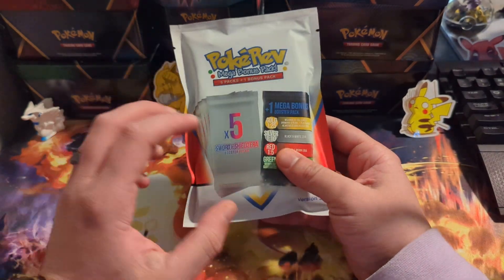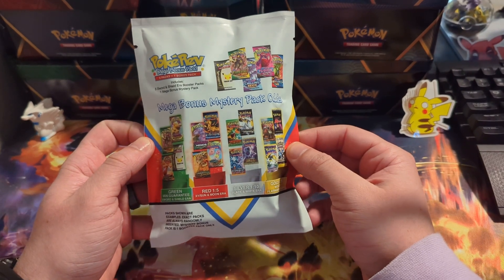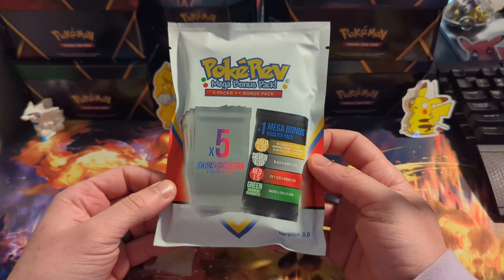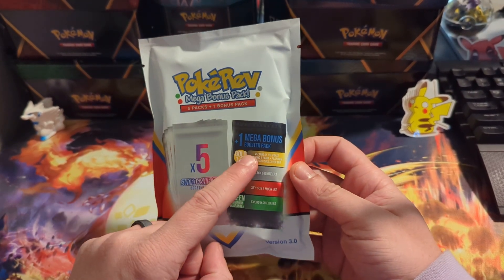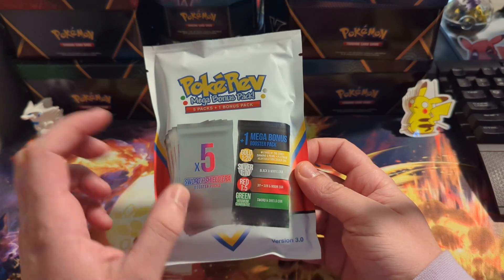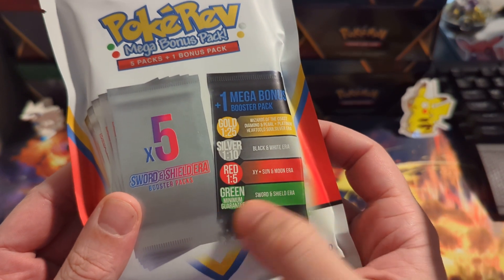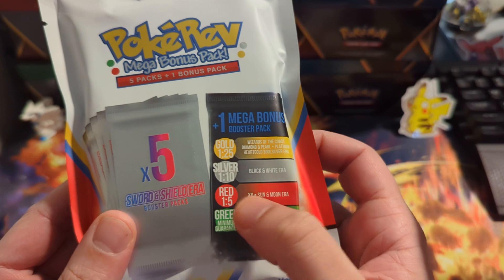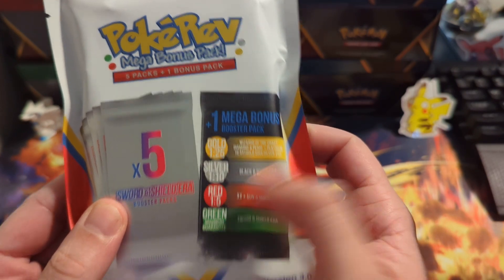Welcome back YouTube, it's your boy back at it with another video. As you can see I got the Pokey Red mystery packs here — never opened these up before, so let's see what we get. We get five Sword and Shield booster packs as well as one mega bonus mystery pack. You're not guaranteed, but your minimum is the green, or you can get the red for X and Y or Sun and Moon, the silver for Black and White, or Wizard of the Coast — one in 25.